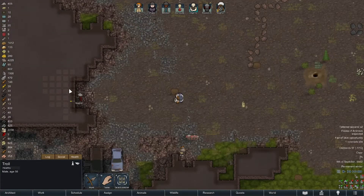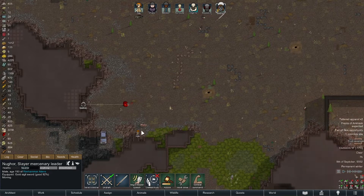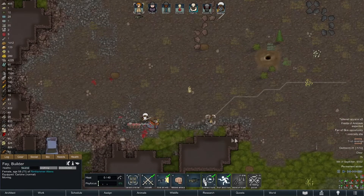We have a troll hunting one of our bros! Unfortunately we have Fey here on a drafted hunt — Nugor charge melee attack! Move your ass, it's coming for you! Oh shit, why'd you stop? Get it! There we go — good thing we had a friend nearby.